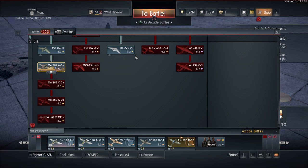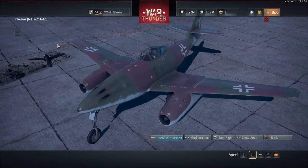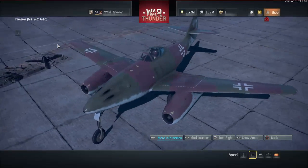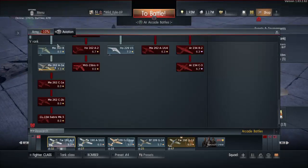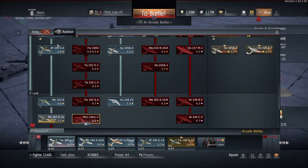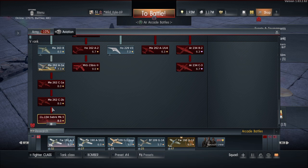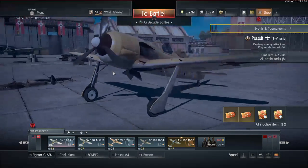Hey, what's up you guys, welcome back to another live stream. Today we are going to be unlocking the ME 262, which is the first international German fighter jet. Our job today is to unlock it, buy it, and fly it. We have already gotten two jets which were the ME 163B and the Horten 229 V3. My goal is to have all of the ME 262s.